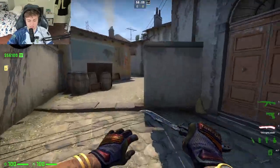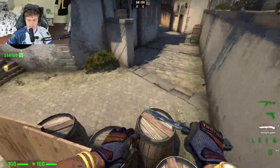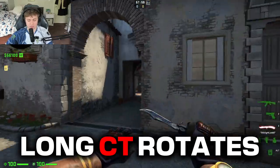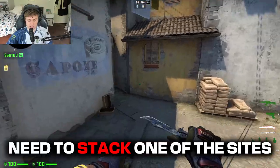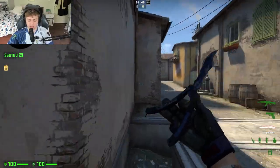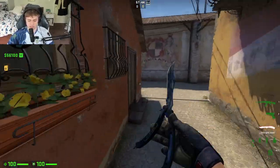Let's take Inferno as an example. It's one of the easiest maps to do this because the CT rotates are so long to each site. The CTs have to put three on one site and two on the other — they have to stack one of the sites. They can't freely rotate and be fast rotators to either one. On T side it's relatively easy to take control, so Inferno is a great example of this concept.